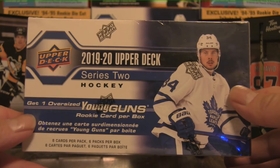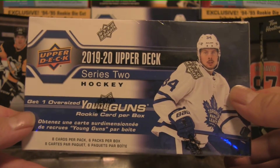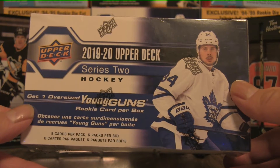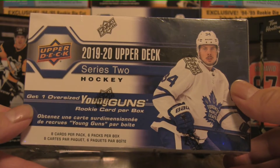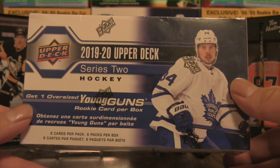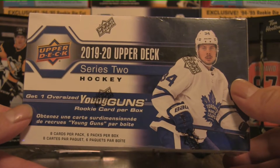The odds are extremely steep in here. It only has six packs per box, eight cards per pack, and of course one in four packs will give you a Young Gun. So can we get two Young Guns in here? Maybe one Young Gun, one canvas? Who knows?